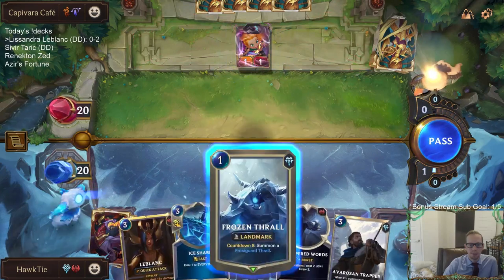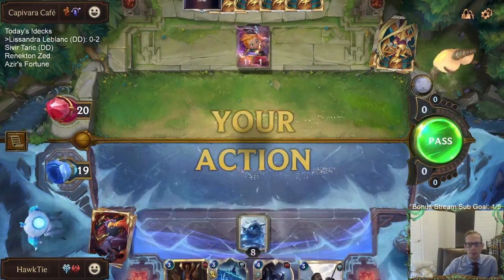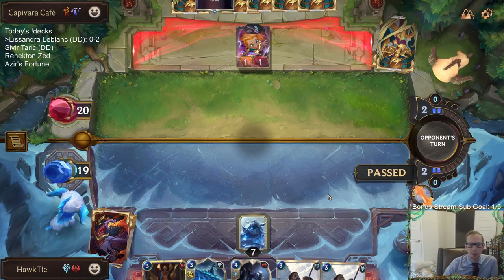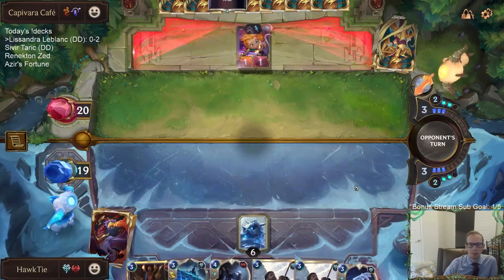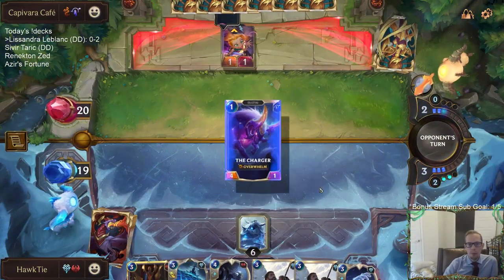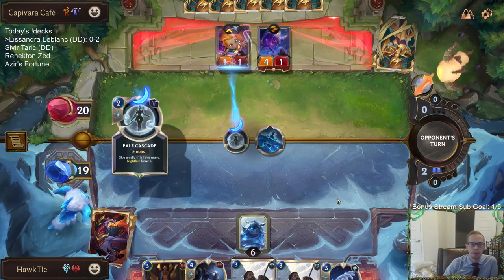It's either play Frozen Thrall this turn or play one of the three-drops on turn three. I want Frozen Thrall out in play as early as possible, so we're not going to play a three-drop on turn three — playing this Ice Shard instead. I should wait till combat because they could just play another Zoe.